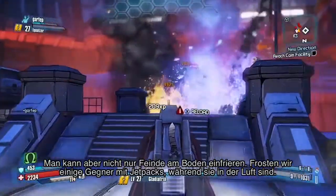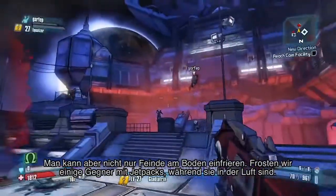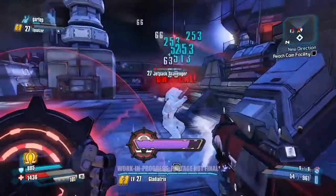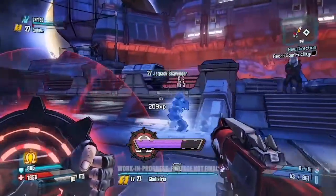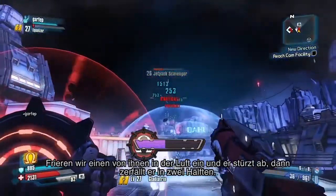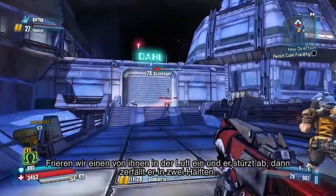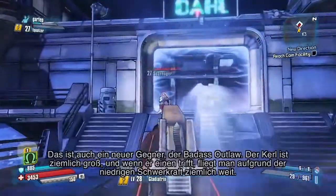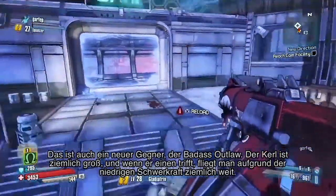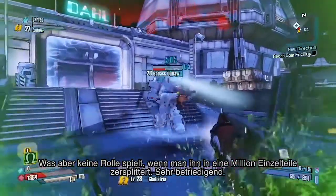You can do more than just freezing enemies on the ground — we've got some jet pack enemies. Let's try to freeze them while they're in the air. If you manage to freeze one of these guys in the air and they fall down a railing, they'll actually split in half. This is also a new enemy — the badass outlaw. He's pretty big and because of low gravity, if he charges into you he can knock you pretty far. But when you shatter him into a million pieces, that doesn't really matter.